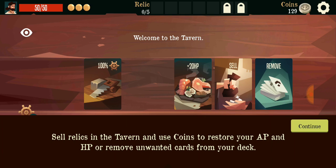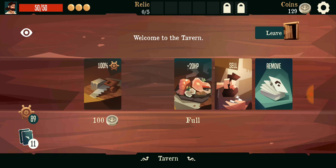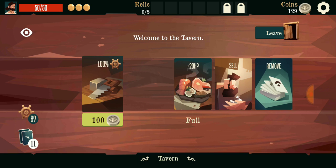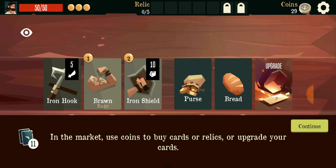This is the tavern where it sells the relics. I'll buy it. Oh, that's AP - okay, so AP for selling and buying HP, noted. The market is where you can buy cards and relics. Okay, so I had the wrong idea.